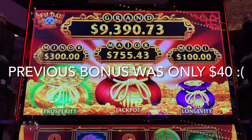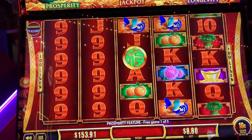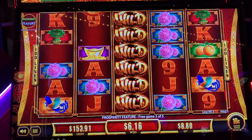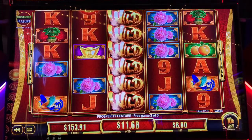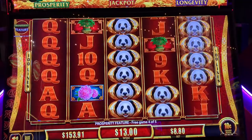We got a back-to-back bonus — this time it's the green bag, Prosperity feature, still on $8.80 bet. Come on, baby. Now the pandas nudge — come on, get them, full screen of pandas. Spin it? No. Come on, pandas. There's a little bit — get it re-triggered. Please re-trigger, or give me all four frozen pandas. Re-triggered! Pandas. I don't think that's anything. There's some pandas, but it's just the queens.